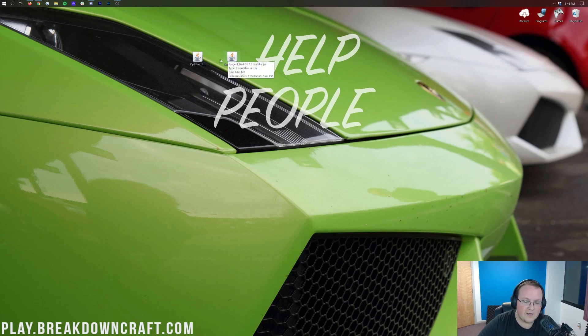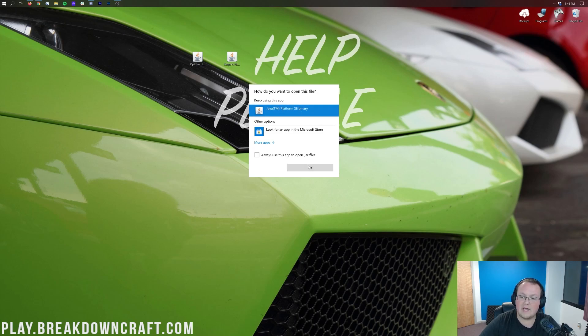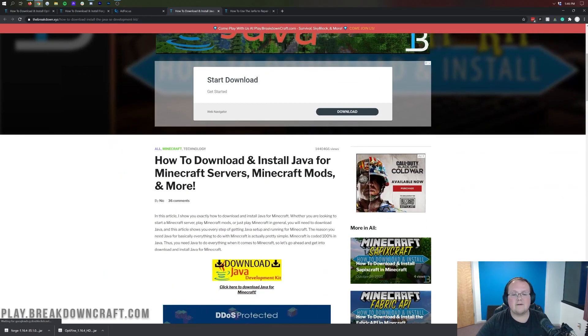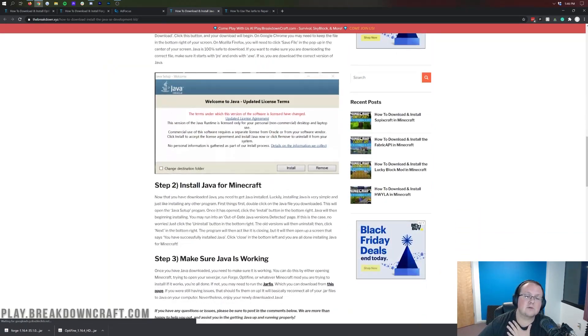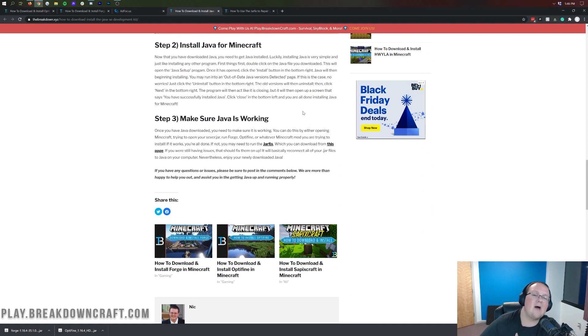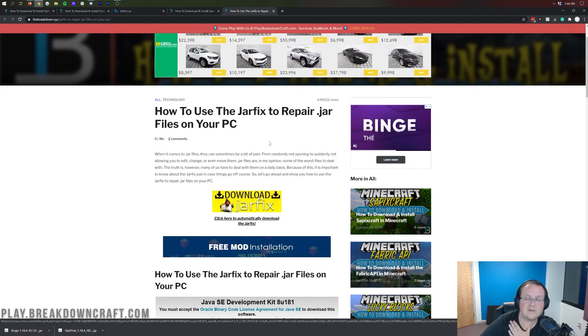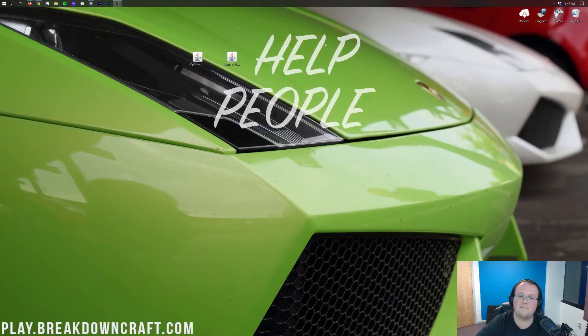Now we're going to start with Forge. If your Java files don't look like the correct logos, no worries — I'll show you how to fix that. Right-click on Forge, click 'Open With,' and if you have Java, click Java and click OK. If you don't have Java, you'll need to download and install Java for Minecraft mods — there's a simple three-step tutorial linked. If you still can't open Forge, or the Java logos look wrong, you need to run the Jarfix, which you can find linked as well. The Jarfix repairs .jar files on your computer and links them to Java, fixing those logos and allowing you to open them.